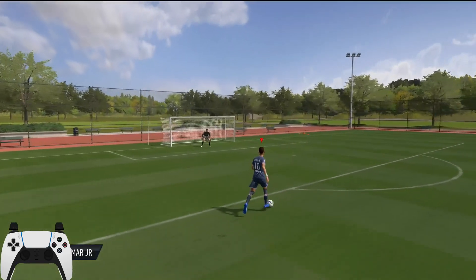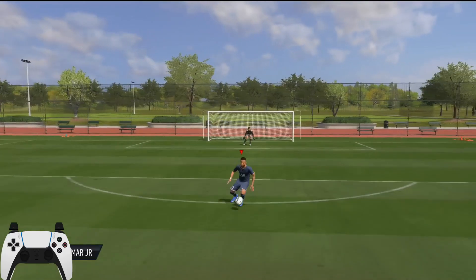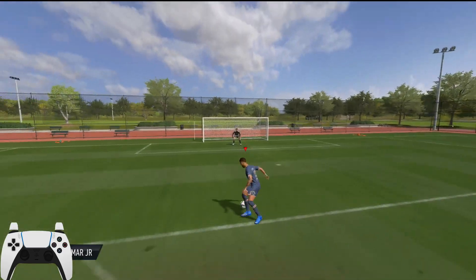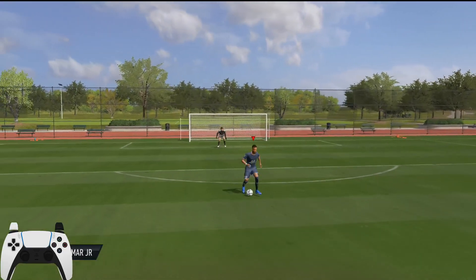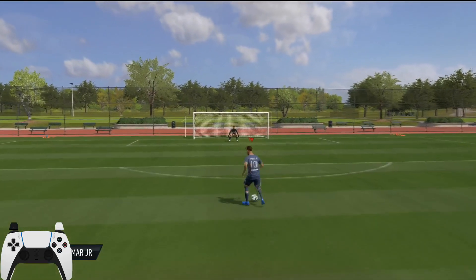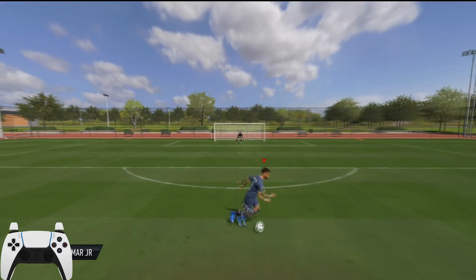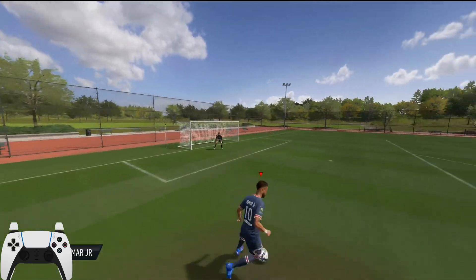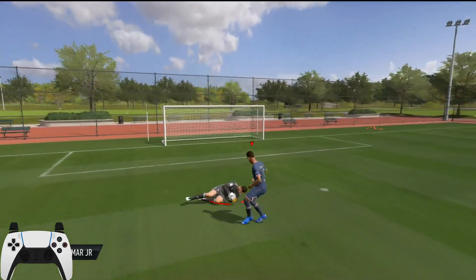The skill you're seeing on your screen right now is the Four Touch Turn, and this is probably my favorite skill move on the game currently. It's very easy to perform, as you can see by the controller in the bottom left. This is a new one they added to FIFA 22 — I believe they added four altogether — and the other three are all quite bad. The great thing about this skill move is the exit is good, and you exit the opposite way to when you do it, making it very hard to predict. You can also cancel this skill move, which is very overpowered.